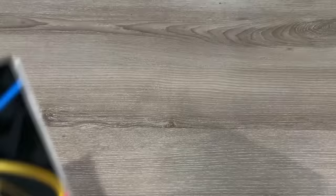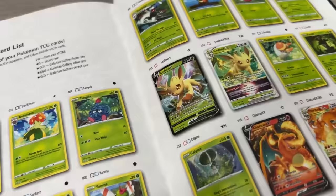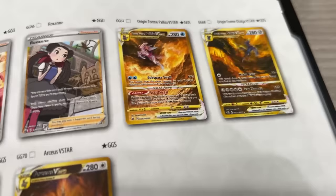Then I grab a checklist. You can use the one from the Elite Trainer Box — in the back, it's going to show the rarity of every card and the entire Crown Zenith Pokemon card list. Now remember, there's no wrong way to build a Pokemon card binder. However, when I do it, I like to do it in numerical order.